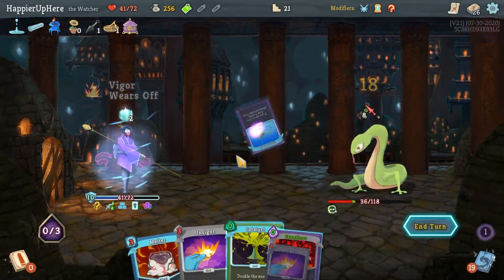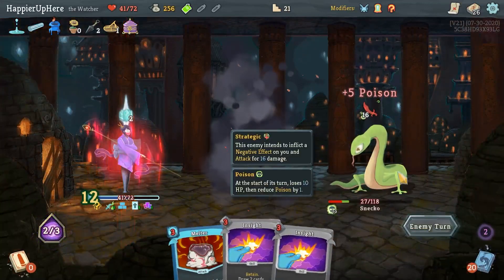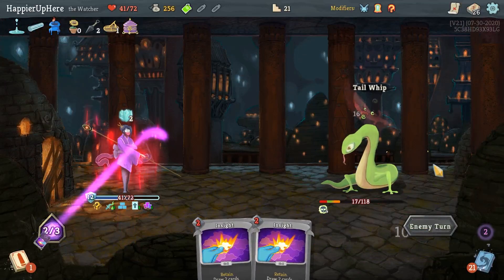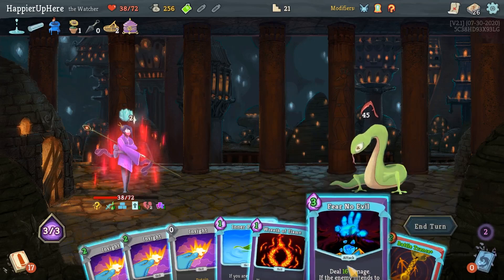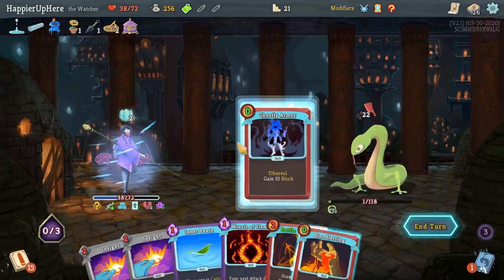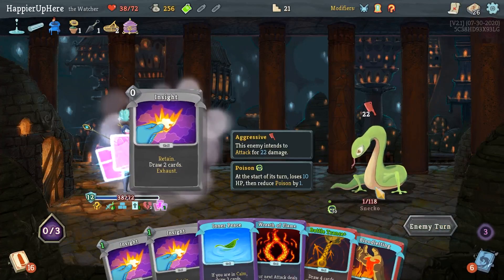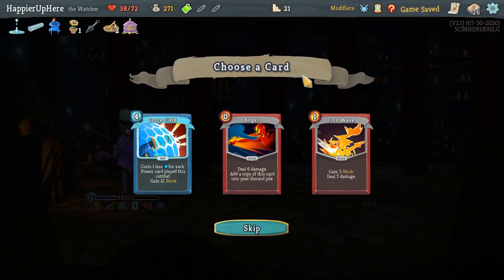I just need a little bit extra damage - I wasn't - oh, I was taking damage, I forgot. I thought I was fully defended but I was getting attacked after all, so I didn't even pay attention to how much damage I lost. He's dead from the poison though. Anger, Force Field, Iron Wave - Anger is not a bad idea, I don't have extra energy. Iron Wave is also pretty good - let's take Iron Wave. We also got Smiling Mask - the merchant's card removal will now always cost 50 gold.